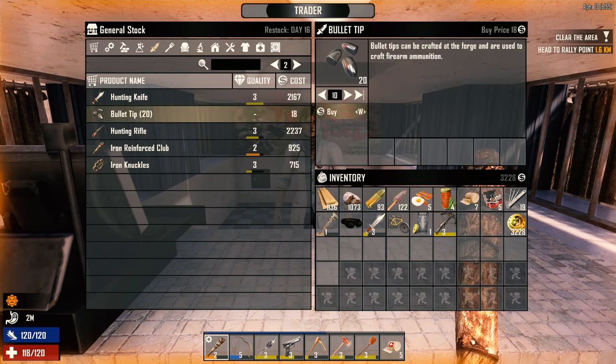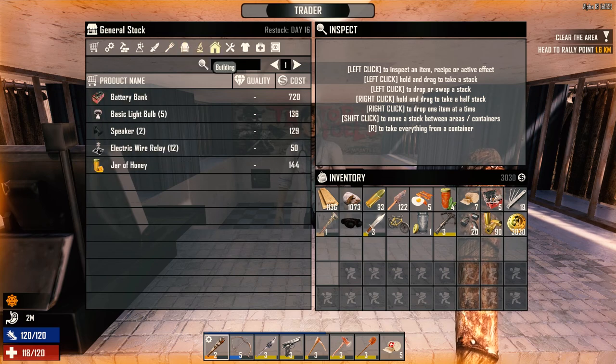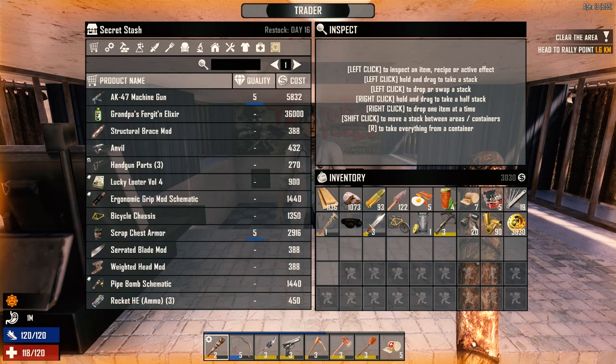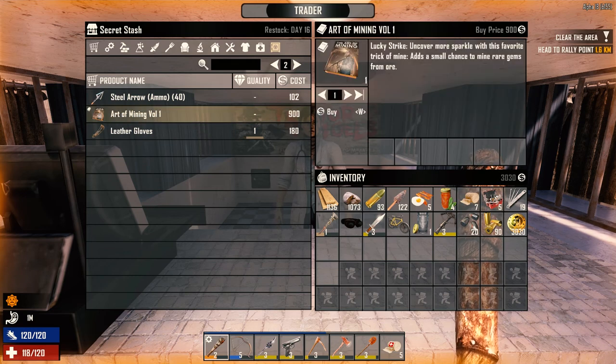Bullet tips — they're cheap enough. Let's just get bullet casings. Food-wise there's nothing we really want and it's too expensive. A battery bank is one thing we need — we can come back for that. BDU bottoms — we've already got better ones. Only 7 heat resistance on these. Jar of honey. Structural brace. Anvil we don't need. Lucky Looter Volume 4 — 'lead is the new silver in the apocalypse, find more lead in loot.' We don't really need that. Bicycle chassis. Steel arrows. Art of Mining Volume 1 — adds a small chance to mine rare gems from ore. Let's take that.